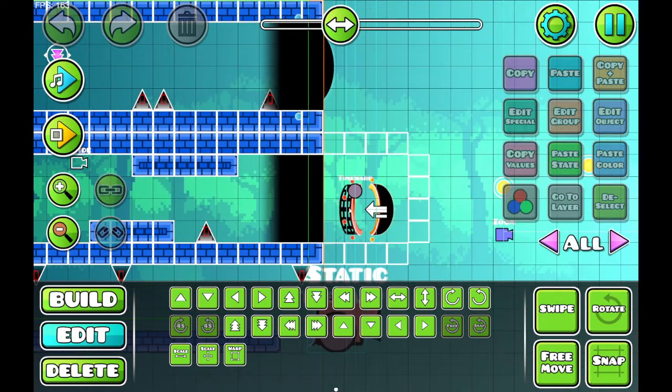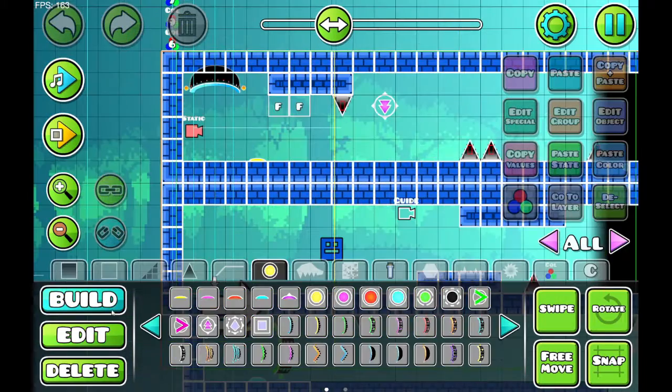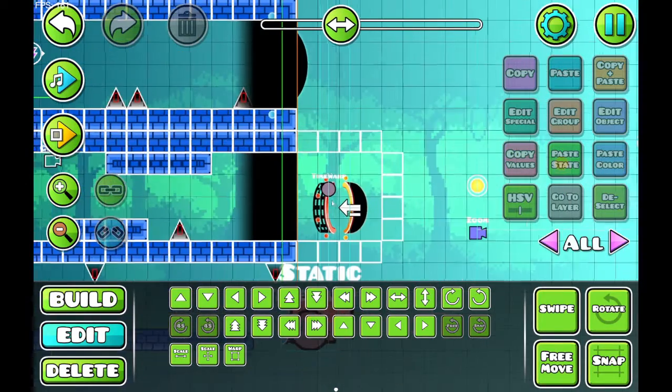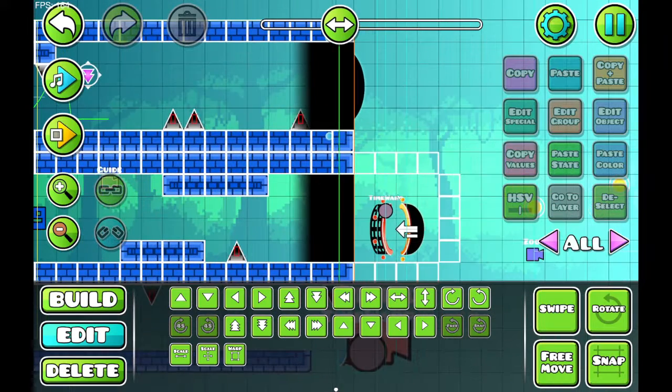So when you use the arrow trigger, this is probably the best way to do reverse gameplay. I'm going to put a start position down real quick. So when I teleport down here, it will reverse gameplay and currently everything defaults to channel 0.